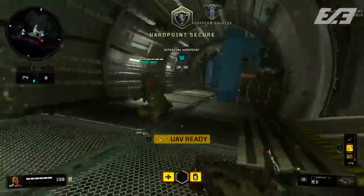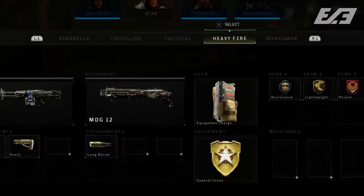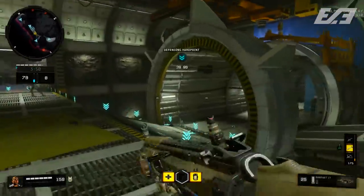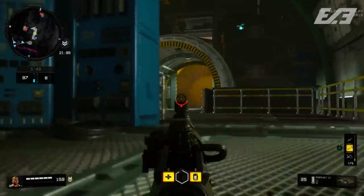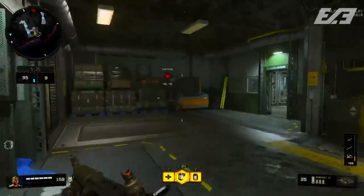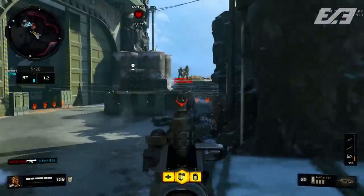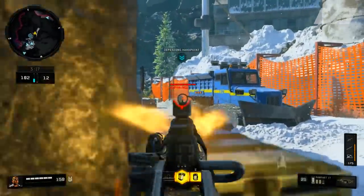When you first jump into the actual create-a-class, you're not going to have that linear selection of classes like we've seen in the past. Instead it's a tabular type thing — similar to how you'd cycle through weapon classifications in World War 2. You have the ability to choose a primary, secondary, attachments for both, gear, equipment, perks, and wild cards. The pick-10 system is returning, so you only have 10 slots to designate for your entire class setup.